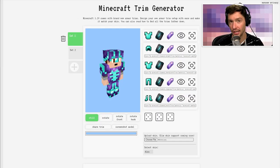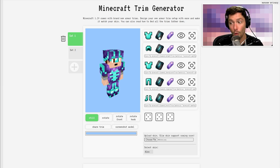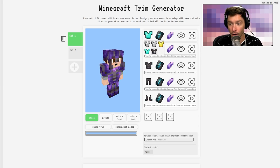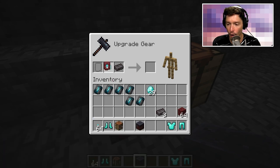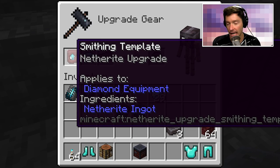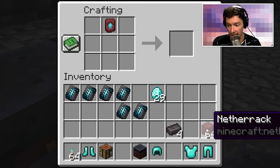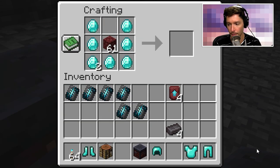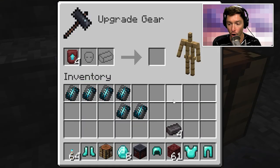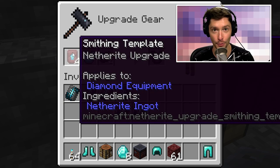To decide what your armor is going to look like, I suggest the tool at minetrim.com — a Minecraft trim generator. With the rarest armor trim, you probably want to put it on netherite. Remember, to upgrade diamond gear to netherite now you need a netherite upgrade smithing template, which you find in bastion remnants. You can duplicate these just like armor trims — make sure to duplicate them so you have enough to upgrade all your armor, otherwise you may use one and not be able to duplicate it anymore.